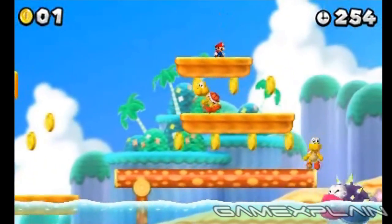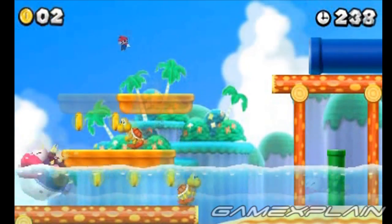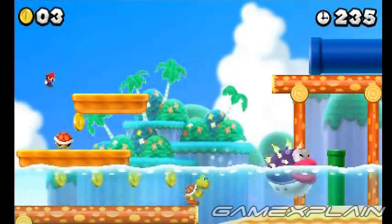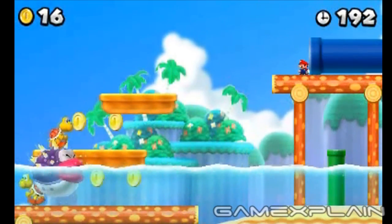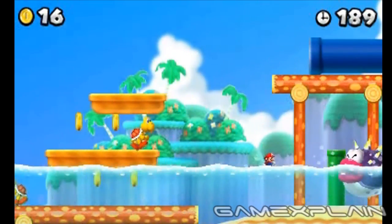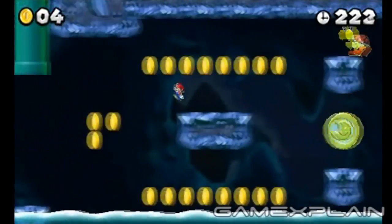Hopefully you grabbed the Mini Mushroom at the start of the level, as only Mini Mario can reach the Mini Warp Pipe below the area's exit pipe. You may want to take out the annoying fish first using a Koopa Shell, as the Mini Pipe can be tricky to get to otherwise. Another way is to drop from the high platform as the fish swims past, then wait for him to jump over you before going for it. After warping, you'll find the second Star Coin inside.